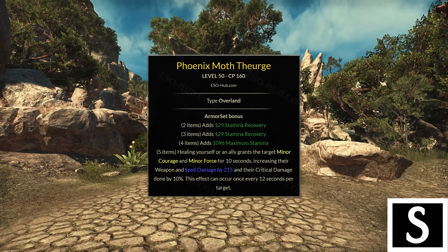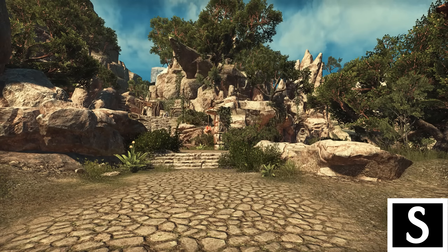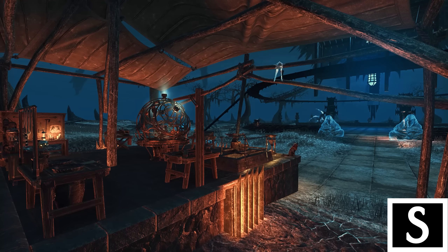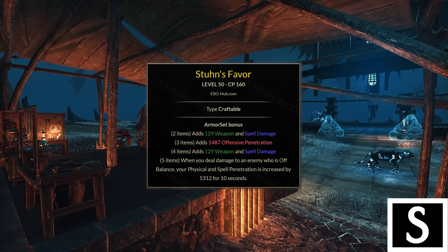Next up is Phoenix Moth Turge — a relatively new set that gives a good damage buff with spell damage, weapon damage, and crit damage. The requirement is that you don't have Race Against Time, which means classes using their own mobility skills like Sorcerers, Wardens, and Nightblades are the main users, unless people use Mistform as a mobility skill instead — in which case any class can use it. It's a simple good damage buff that works well solo but excels in group play. Two Wardens in duo PvP — one with Phoenix Moth Turge and the other with Rallying Cry — can be a really good synergy.